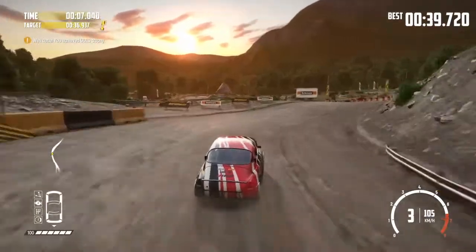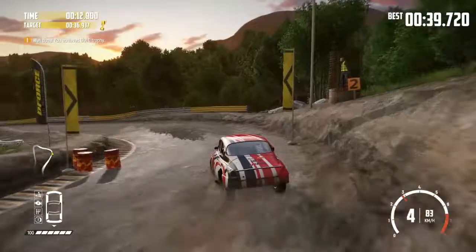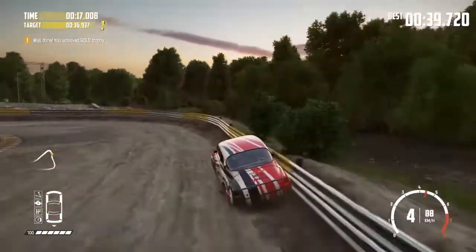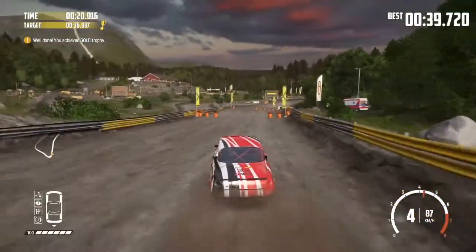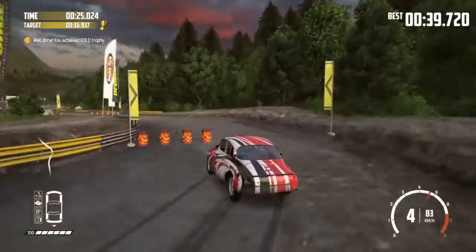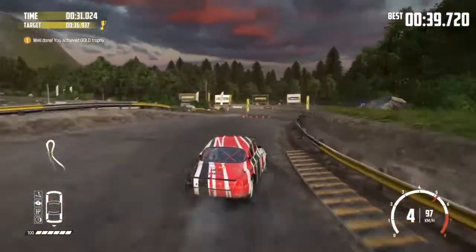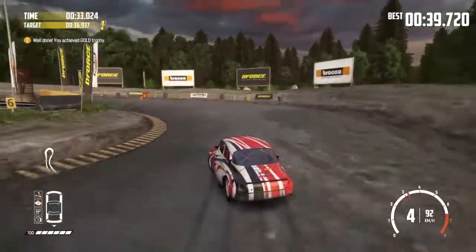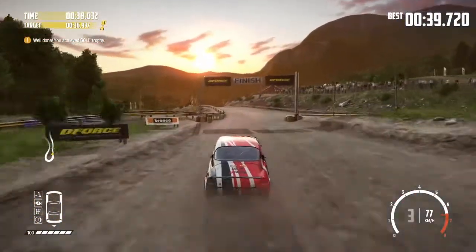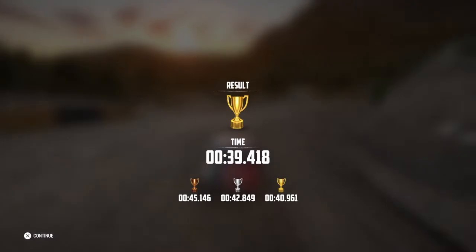Let's go again. I'll try and tap that outside kerb there to try and bring myself into that corner. And likewise here, I actually run the barriers round the outside of that corner. That corner is quite a tight left hand and I found I was wasting so much time getting round it that I realised you can actually run that barrier, which is a lot quicker than slowing down and taking that corner. Another reasonable time — 39.4, a little bit of an improvement.